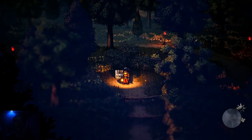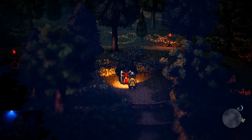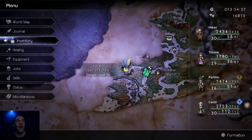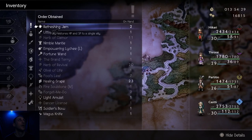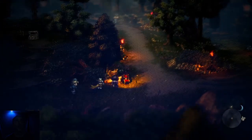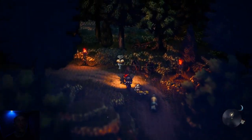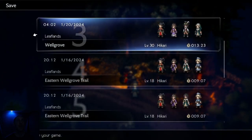One interesting thing about the secret forest - you can't change it from night to day here. See, it just doesn't work. Refreshing Jam: fully restores HP and SP to a single ally. Got one more of those and haven't used it yet. Save point - we need it, something important's about to happen.